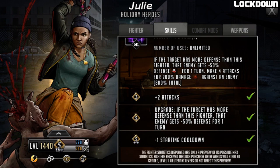Looking at the upgrades on the signature move: at Grade 3 it gets plus two attacks, at Grade 5 it gets the upgrade where if the target has more defense than this fighter they get minus 50 defense for one turn. At LB2 it gets minus one to starting cooldown, going from turn two down to turn one - quite important to do it as early as possible, as the earlier you do it the earlier you can do it again. You need four copies for the LB2 upgrade. This has pretty significant potential, especially teamed up with Heng Yang who takes out characters with counter damage potential while Julie handles the remaining ones.